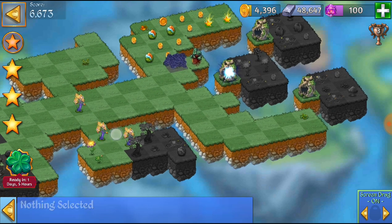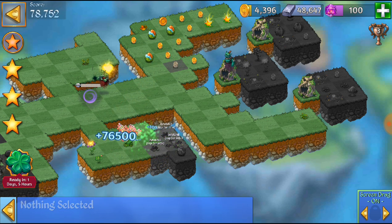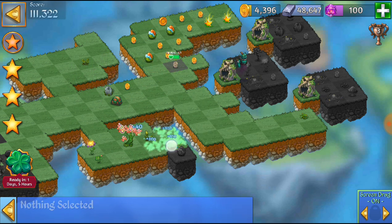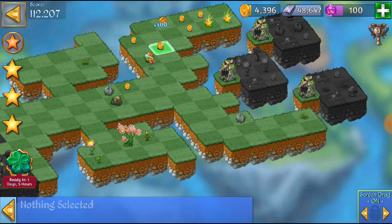We have to merge these 3 Life Tree Saplings together, then merge that Rooted Life Tree. Awesome, boom! And next, we're going to take these Leaf of Fruit Tree to get that 4th Rock Egg. So here, we can merge those eggs at last.